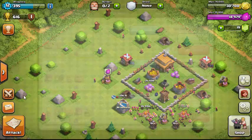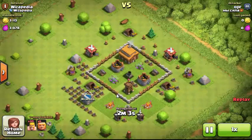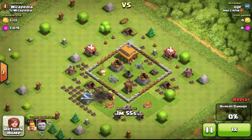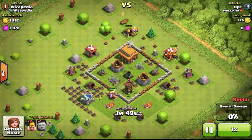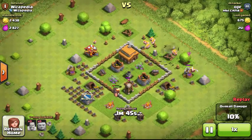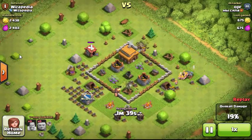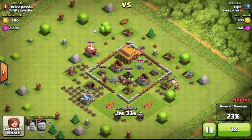When you attack someone, you earn stars based on how much you destroy — that's how trophies are calculated. There's a max trophies amount you can gain and an amount you lose if you fail. If you get one star, you get a quarter of the available trophies rounded down; two stars gets you half, rounded down; winning gets you all the trophies.